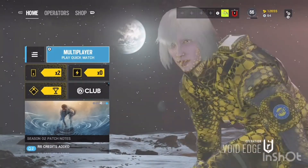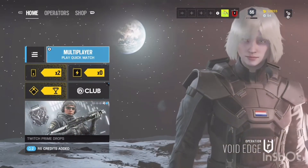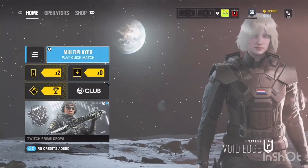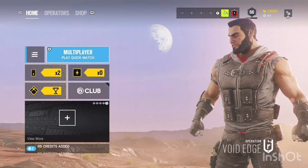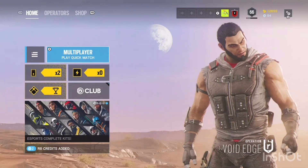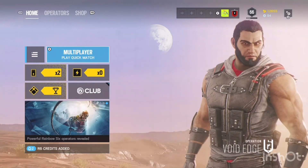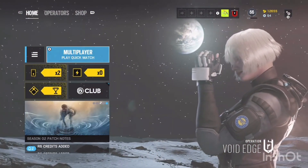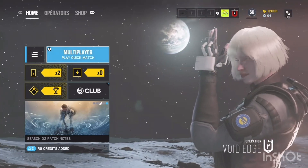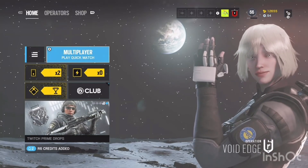If you go into Terrorist Hunt to test it out, just let a terrorist run by you and you'll see your gun move along with them as they run down the hallway. Make sure vibration is off and dead stick zones are set to bare minimum, otherwise the controller will vibrate a lot. For PC, you can try this but I'm not sure if Ubisoft has the option since PC players just flick onto heads anyway.